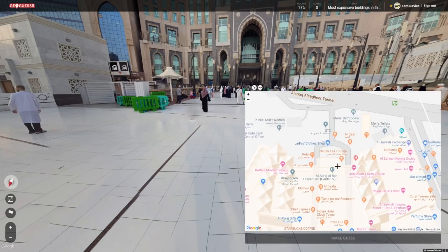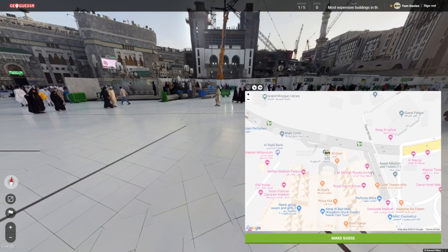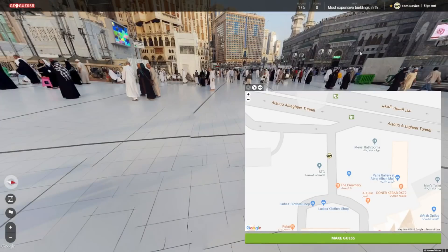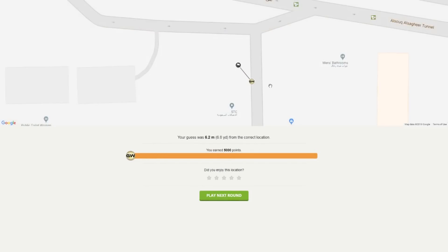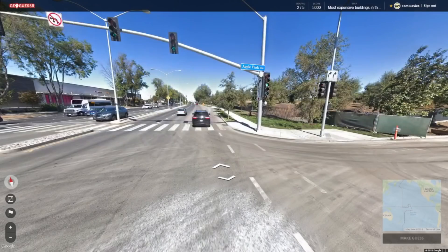It doesn't really correlate too much. I would say that little crescent semicircle is over by the building, so I'm going to go here. Apparently there's a tunnel that goes underneath. I'm going to go with that, although I'm really not sure. What's STC? Don't know. Let's go for it. Wow — 6.2 metres! That's a lot better than I thought I would do. 5,000 points. Little Robin Redbreast had a 35-metre error or something like that, so we're good on that front.